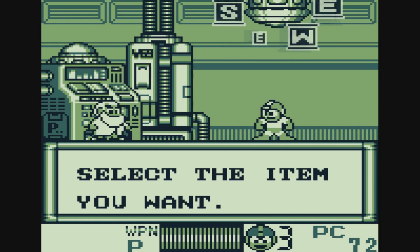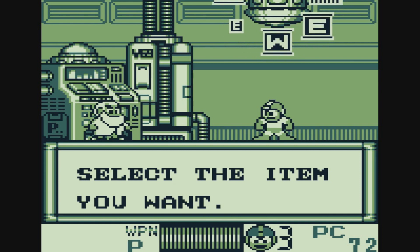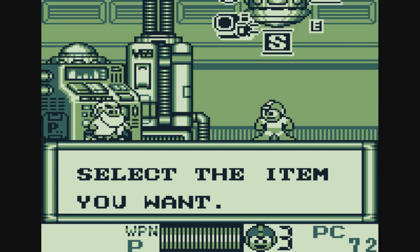Here you can actually see the different items you can get — they're kind of flashing up there. You have an E-Tank, which are basically health refills. If you have one and you need some health, you can just pop one and get all your health back. You have a Weapon Energy Tank, which does that for one of your weapons. You also have a quarter of an E-Tank — once you collect four of these you get a full E-Tank. Then you have a Super Tank, which basically refills everything.